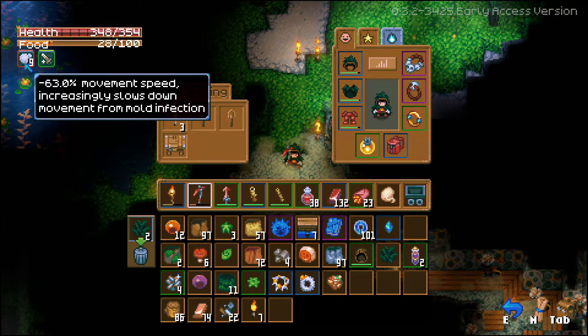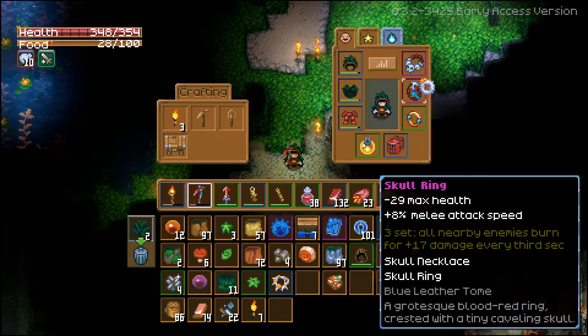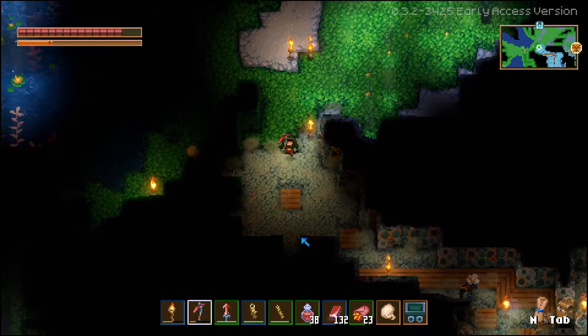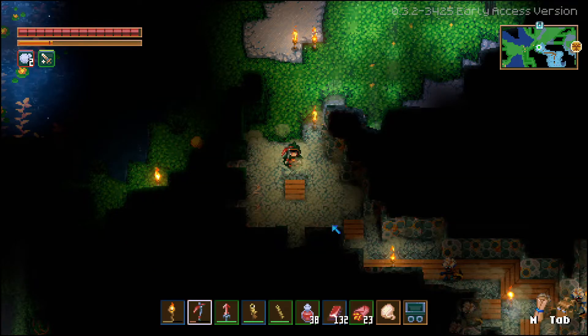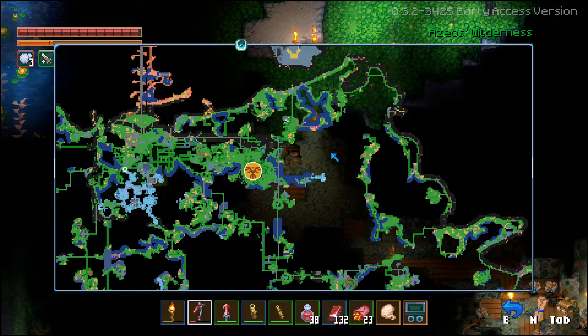You can see that I currently have a debuff of minus 70% movement speed, and that's still stacking up. So as soon as I equip these, the movement speed debuff is completely removed, and I'm able to move as I always am. So get into the mold biome, find what you can, and make sure to always keep these on if you decide to traverse through the mold biome.